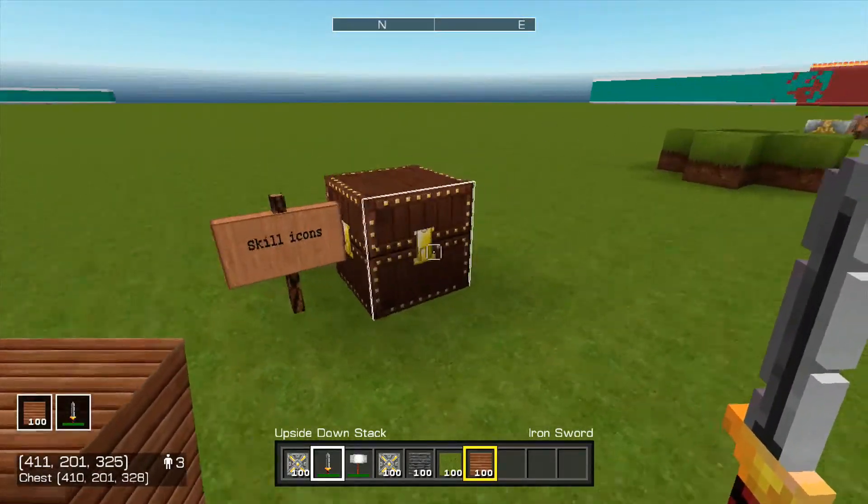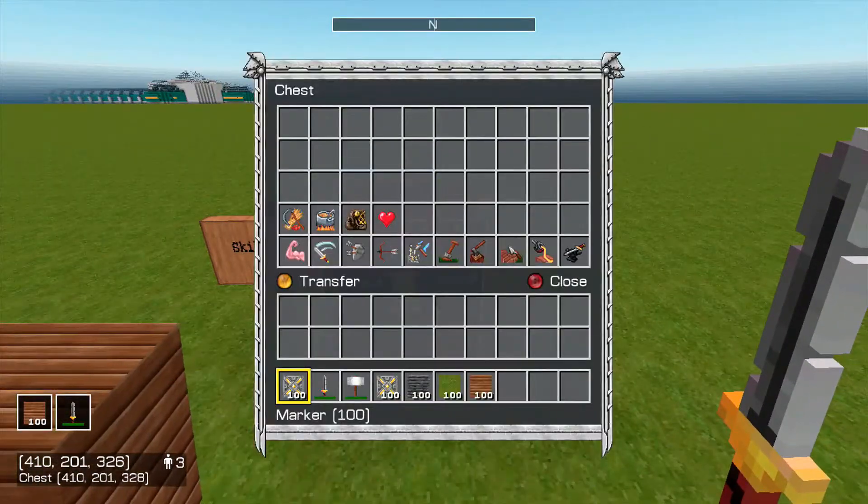Next on the list are the skill icons. You can see they're all in the chest. These are skill icons that you can now use in-game — creative only, I believe — and you can use them for scripting purposes.